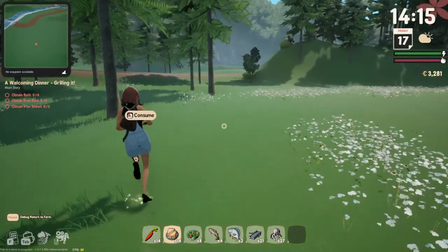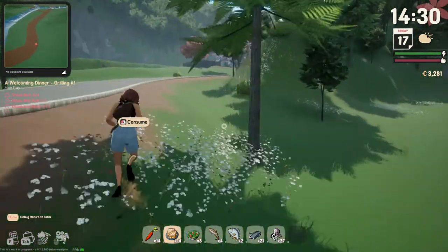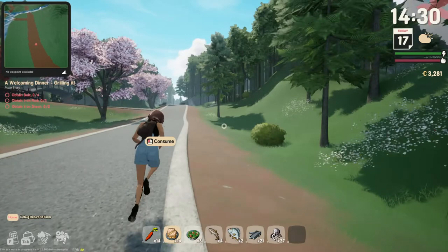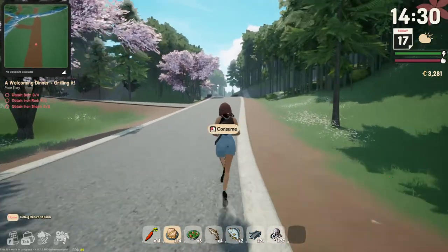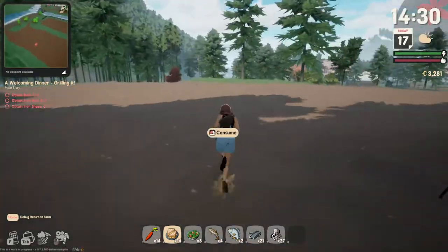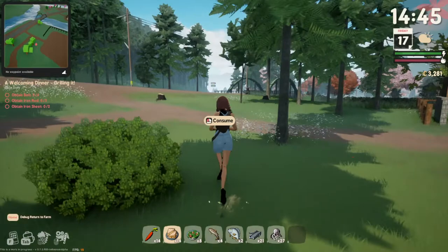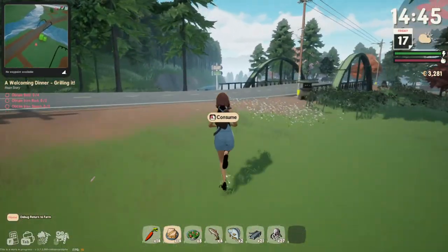If I go to the caves with full energy and full hunger, I'll be able to stay in the mines a lot longer. They actually tweaked the lighting in the game too — the nighttime lighting in Sunnyside is absolutely amazing. I'm going to take this shortcut because the long way would've taken forever, and I don't want to make this video too long.